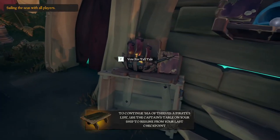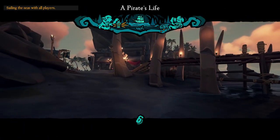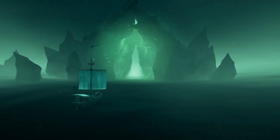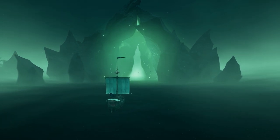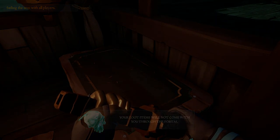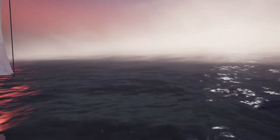Now you might be wondering, how do I server hop? Well, it's actually very, very simple. Go to the castaway on the docks of any outpost and start the Pirate's Life tooltale. Wait for the portal to open up and travel through. Once you're in, you're going to want to wait until you reach the next chapter in the tale, where you make it through the initial Sea of the Damned. Once you've arrived, cancel the tooltale and you'll be teleported back to the Sea of the Damned. When you make it through the Sea of the Damned, you'll be in a brand new server — with new events, new ships, and most importantly, new emissaries.